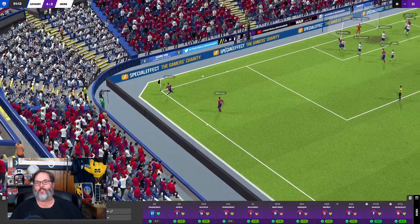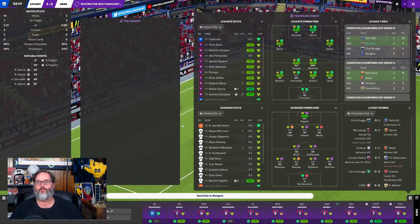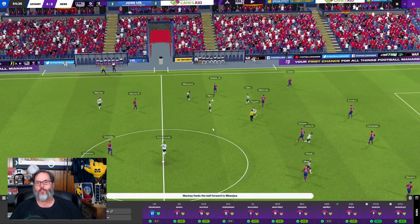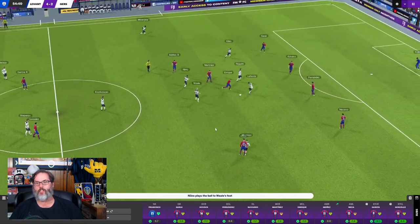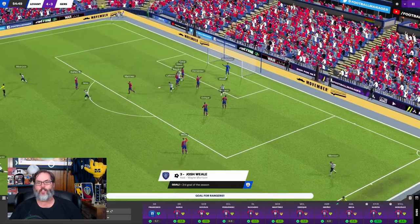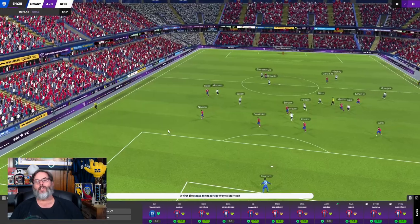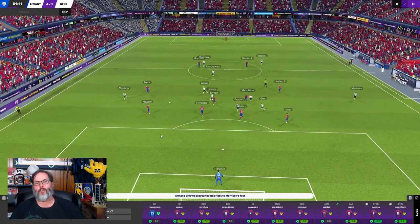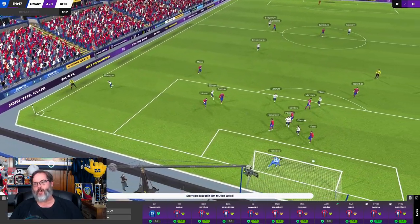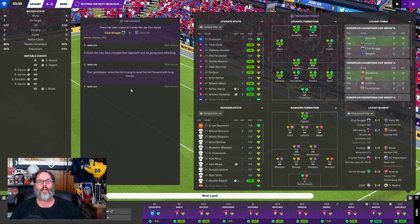The header goes off the woodwork, just skips off the top of the bar. And now we're back on defense again. Morrison looks good, splitting two of our defenders and what a finish - it's our nemesis, Josh Wheel from Leicester. He gets Rangers back within a goal. Levante 4, Rangers 3. What a finish by Josh Wheel - Francisco looked at it and just said 'I got no shot at that one, boss' and watched it go into the net.